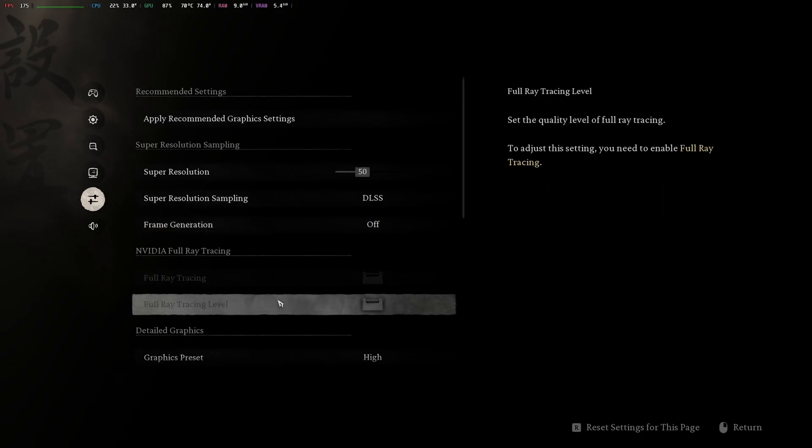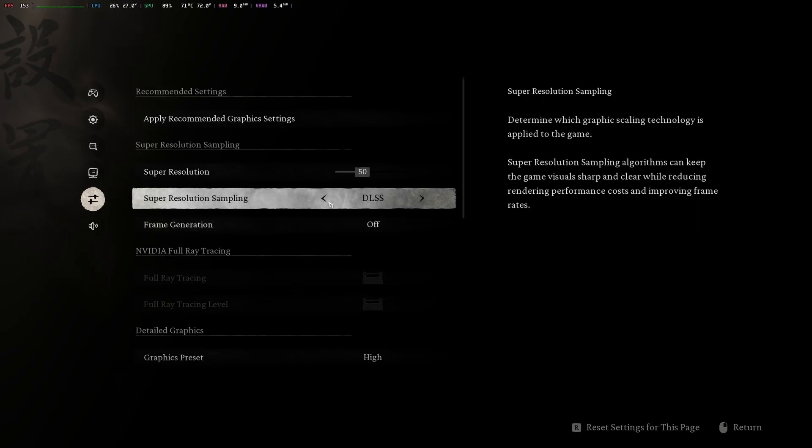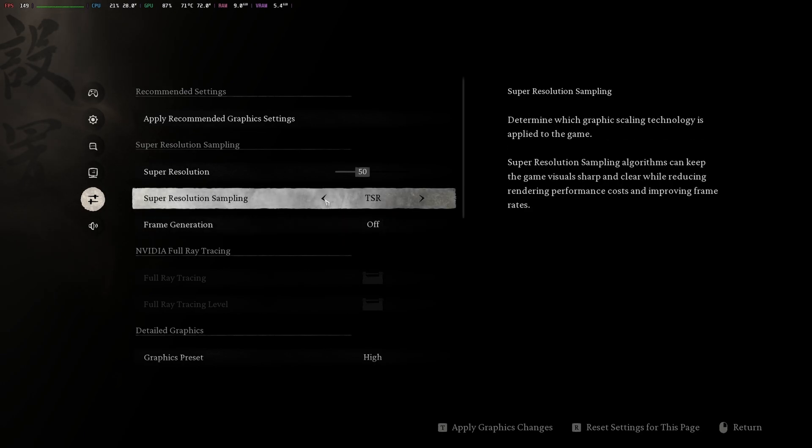As you can see in the graphics settings, ray tracing options are greyed out because DX11 doesn't support it. Also, if you set super resolution to FSR, frame generation disappears. I guess FSR3's frame gen doesn't work in DX11 either.